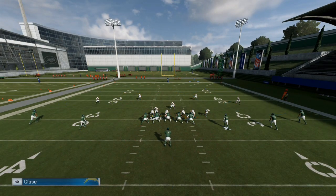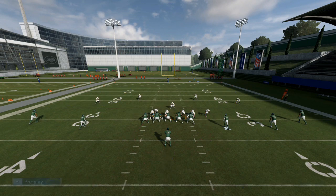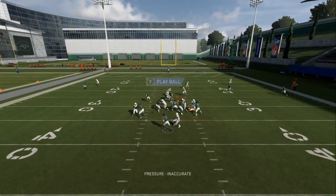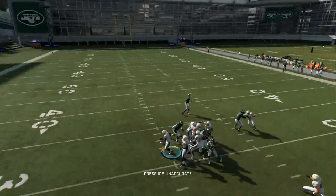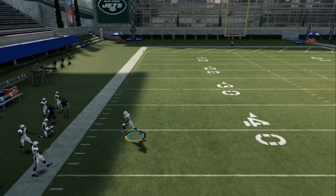Now you can leave him right there, take this guy, cross man him, do whatever you want — or you can just man that guy up and just lurk. Play is all set up — boom. There are the blitzes, and he throws it right to me. We get a user pick and we can take that to the house. Now we're going to look at the defense behind that.